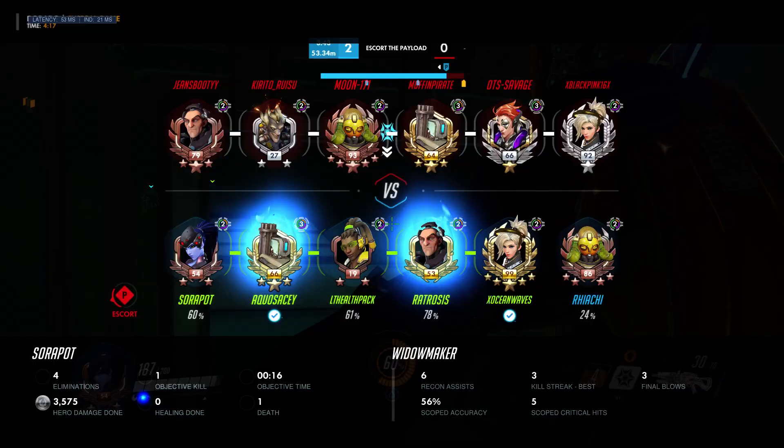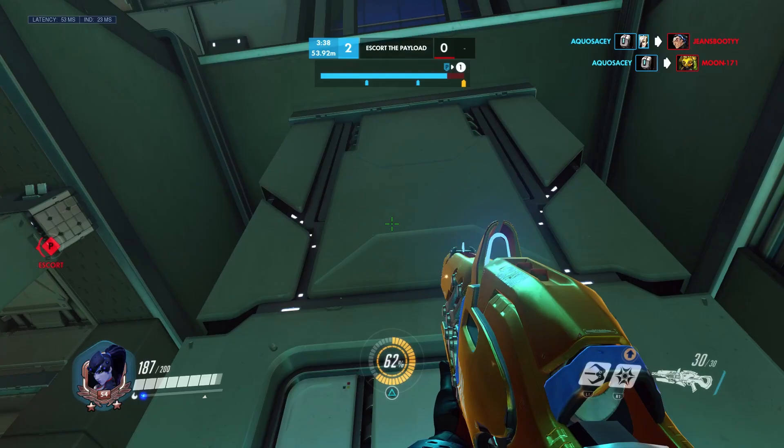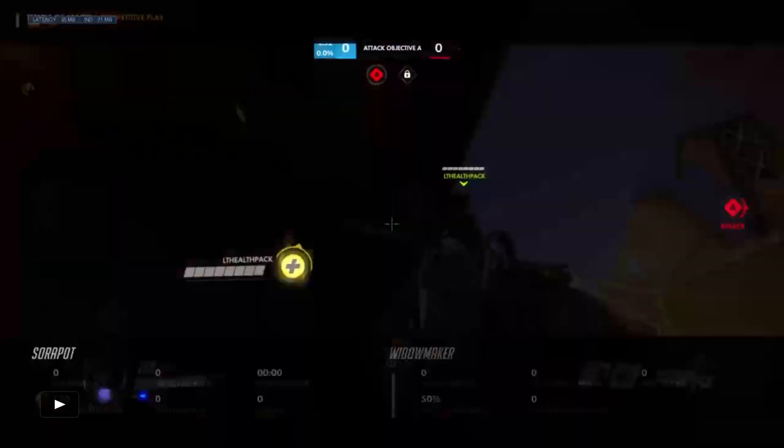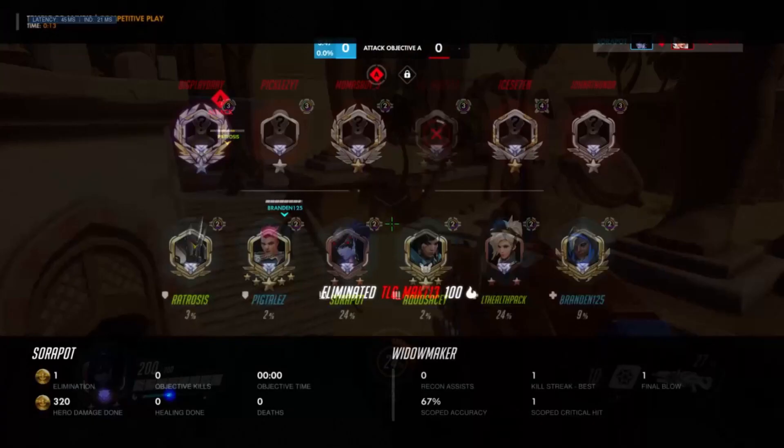Hookshots aren't just fancy montage kills — they're actually a super useful part of Widow's kit and can be used to get a quick pick from an angle that the enemy doesn't see coming. Every map has at least one super useful hookshot spot. Here's an example of a shot on Anubis that works literally every time.